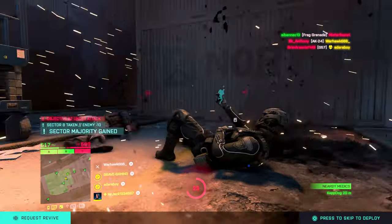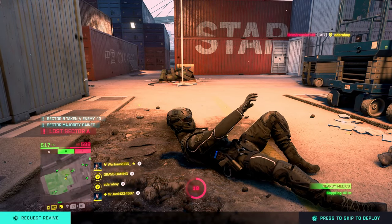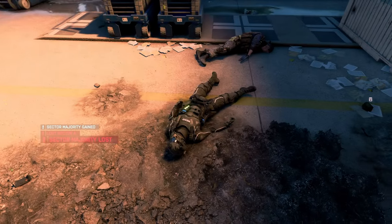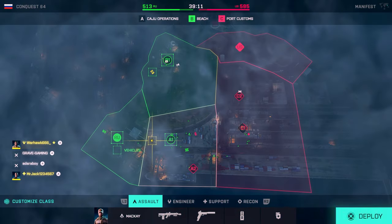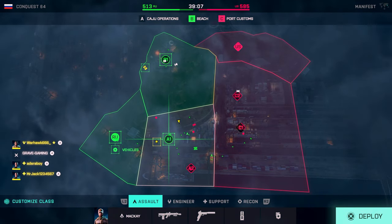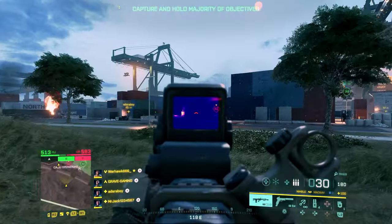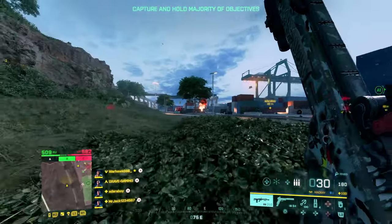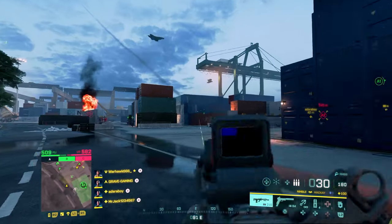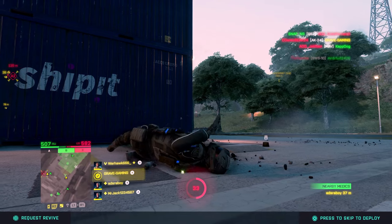They fixed an issue that would sometimes result in sliding gaining a lot of acceleration that it shouldn't. They fixed an issue that caused a small amount of unwanted camera shake after performing a low vault. They smoothed out the animation of vaulting to reduce the popping sensation that occurs at the end. They improved the animation of the recoilless M5 and the G85 TGM. The default weapon for the engineer has been moved from the DM-7 to the LC-MG to appropriately synergize with the weapon's proficiencies.